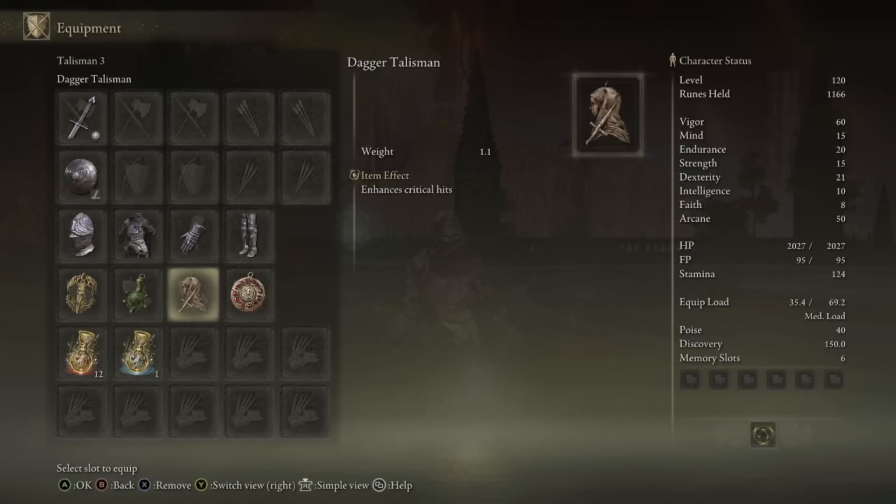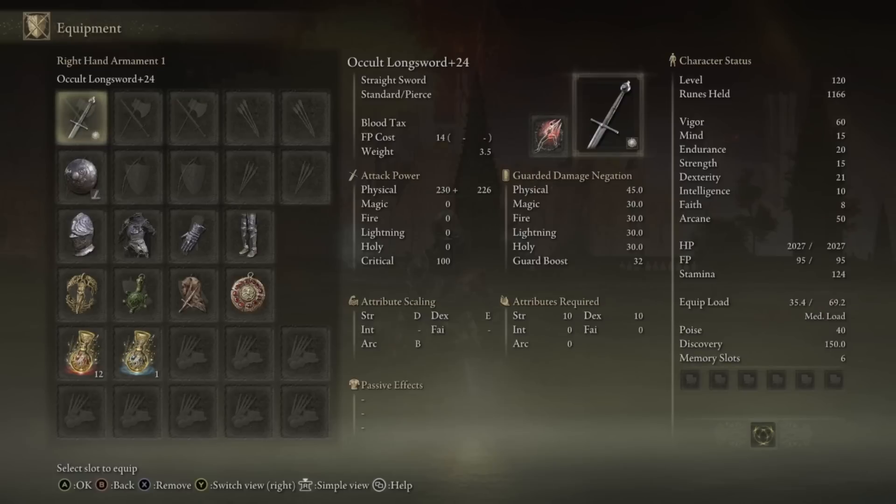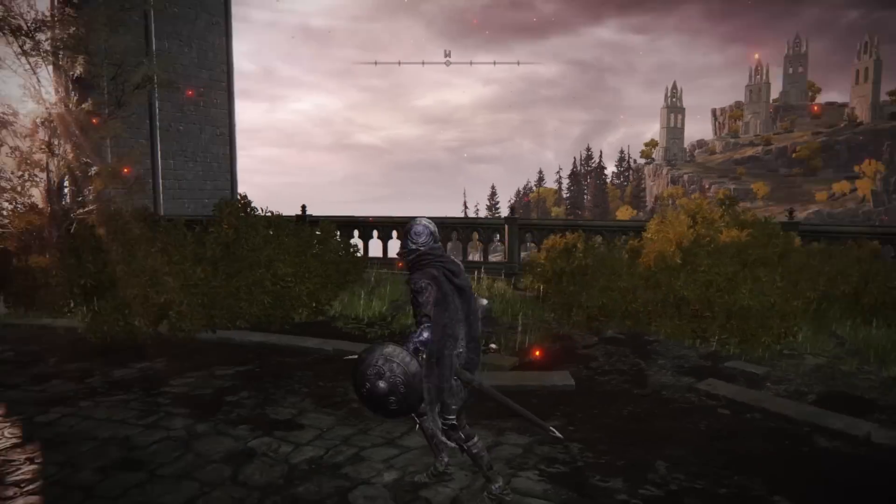This time we're actually going to bring the dagger talisman — we're going to be going for parries and backstabs and just see how it works out. Usually I wouldn't bring this, but since we're playing like Dark Souls 3 you might as well treat it like it. We're also going to slap on the Crimson Amber Medallion for some extra survivability, since I'm probably going to mess up a lot. This is the same build — still 60 vigor, 50 arcane from last video. Larval tears don't grow on trees, so this will do just fine.